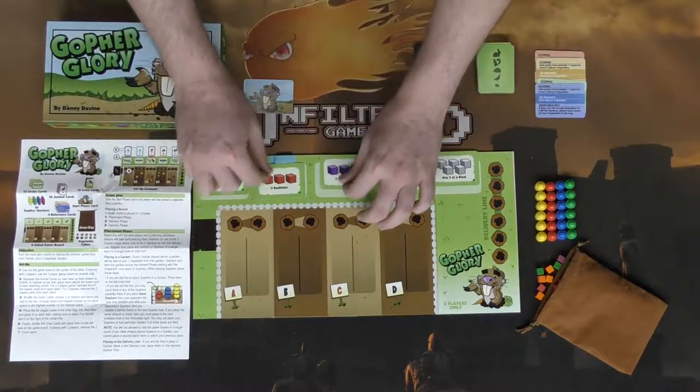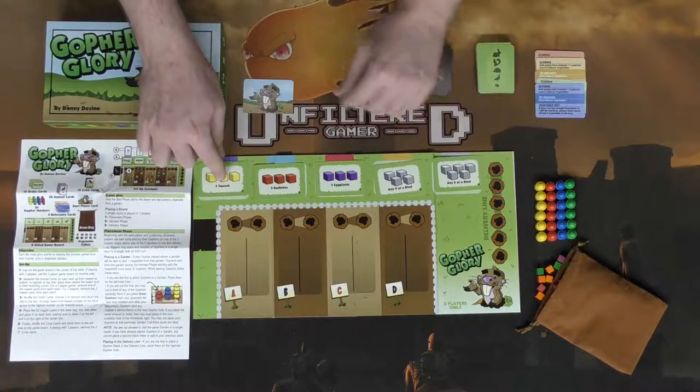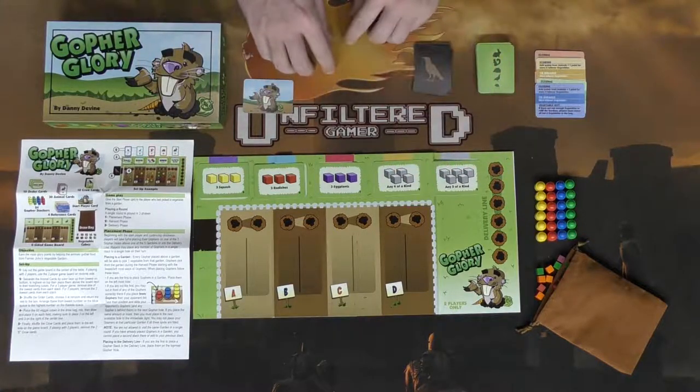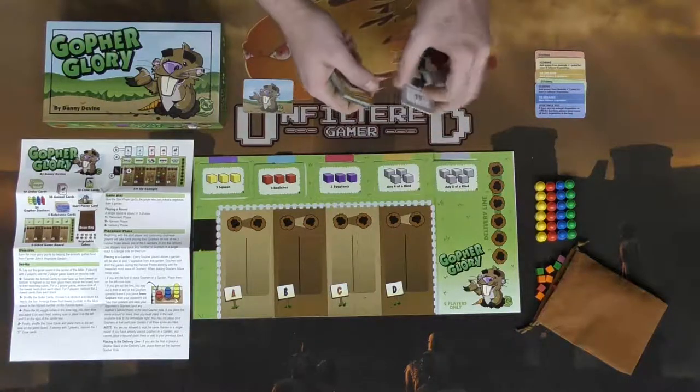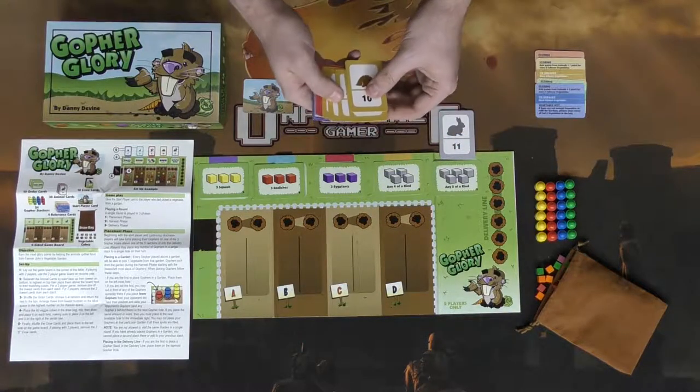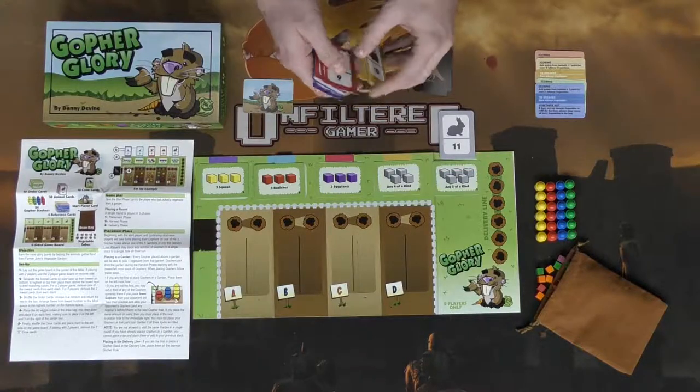Place those objective cards right here on the specific animals from lowest to highest. After you've done that, take these and set them up based on their number from highest to lowest, and place them on their corresponding color.